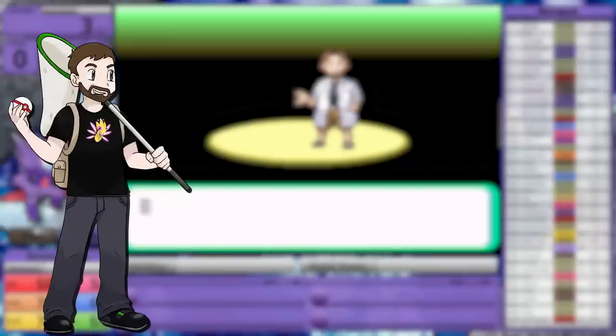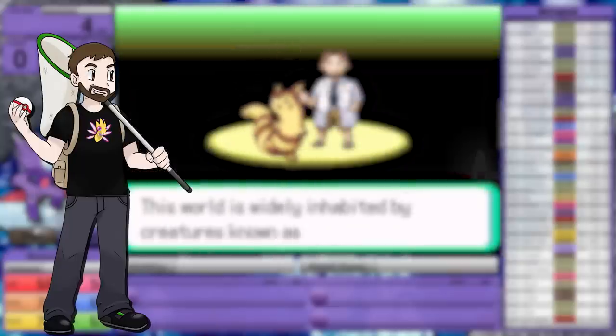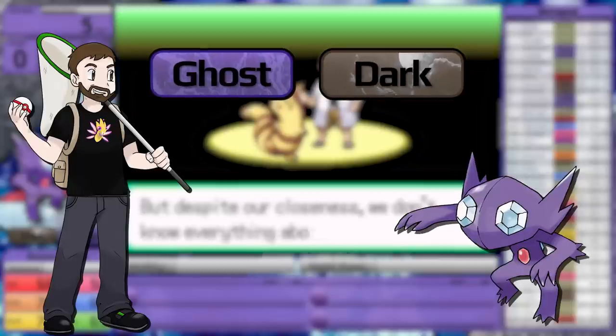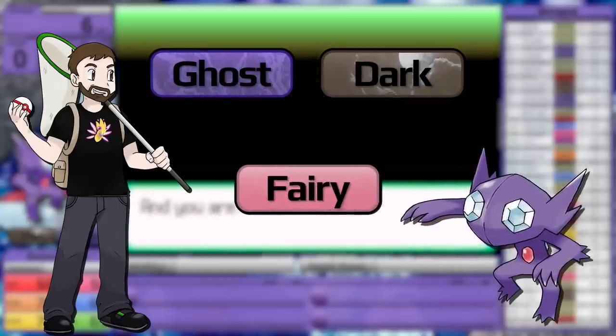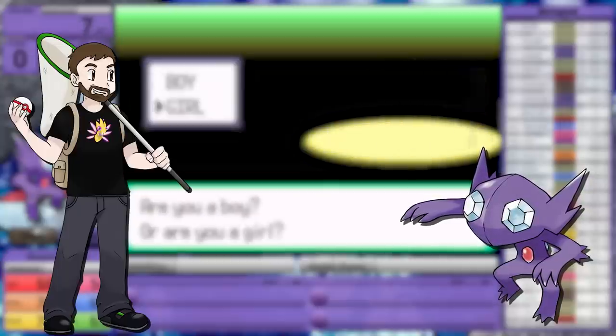This was supposed to be a Halloween video, but I wasn't able to finish production on it in time. After all, Sableye is the perfect Pokemon for that terrifying occasion, as it's a Ghost Dark type. Did you know that before the introduction of the Fairy type, this type combination had no weaknesses? So yeah, in Generation 3, Sableye can't be hit for super effective damage.